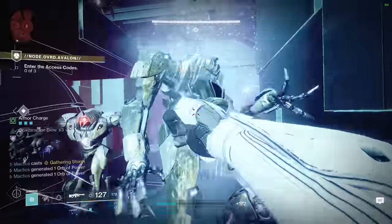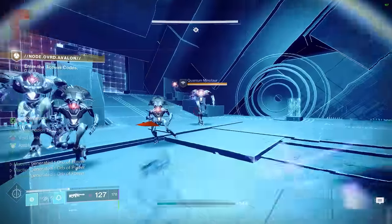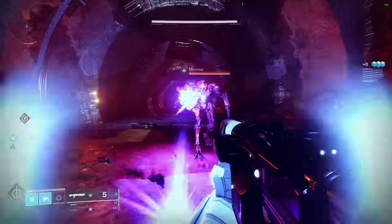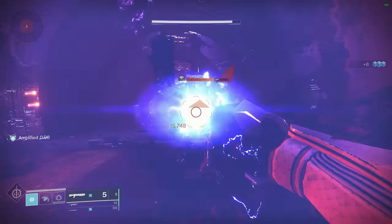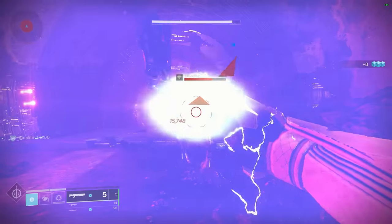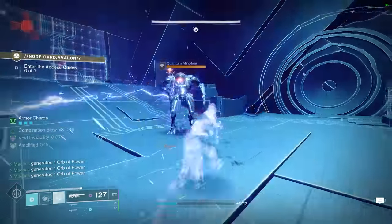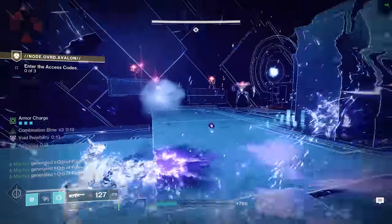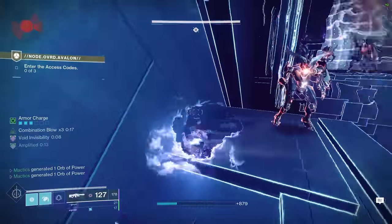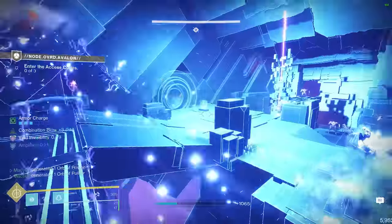A few important things to note: while the damaging aftershock is damage-buffed from Combination Blow, final blows with the aftershock will not consume your melee charge and therefore will not add to or refresh your Combination Blow stacks. It will, however, activate the full HP heal and invisibility from Assassin's Cowl. What will not proc Assassin's Cowl is final blows from the Jolt itself, although considering how much damage you're doing from your melee and the aftershock, it's incredibly rare that Jolt gets the final blow on your primary target anyway.